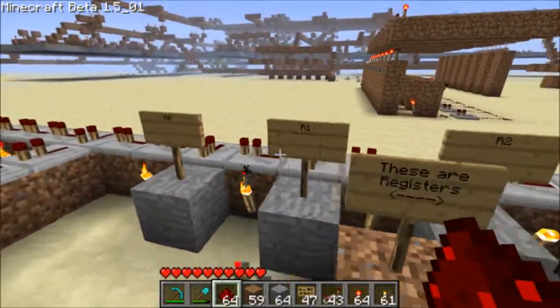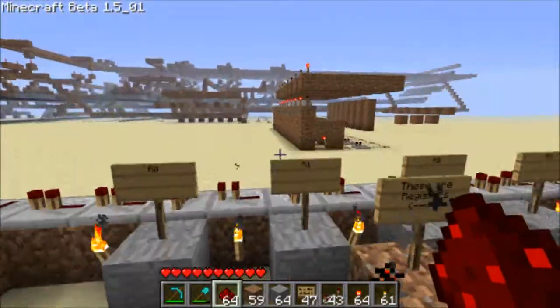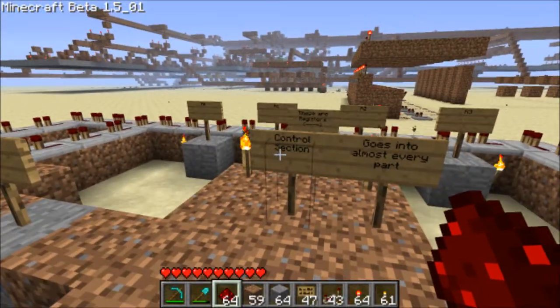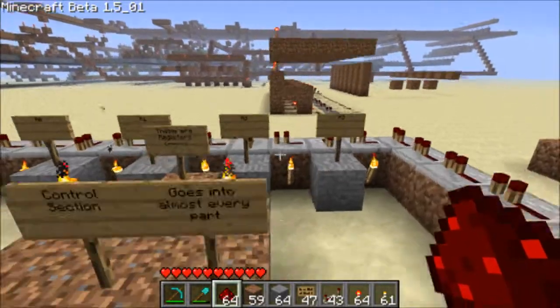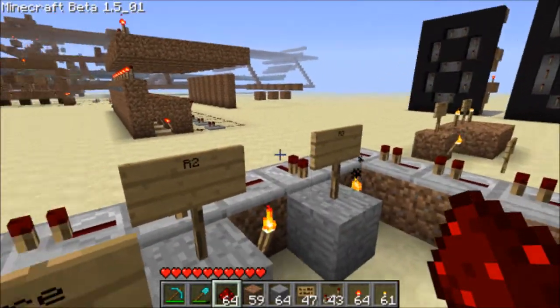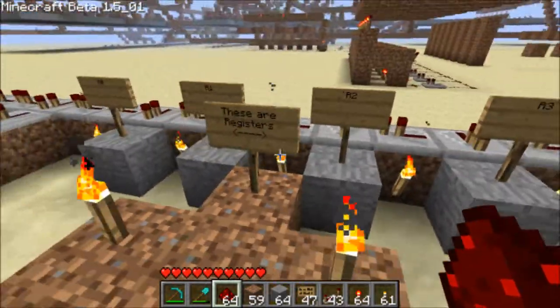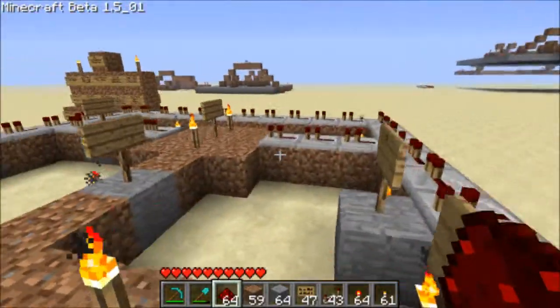These are registers. I'm just going along the bus line — R0, R1, R2, R3. I think someone told me you need four registers in a CPU. In case you don't know, a register is just temporary storage that can be accessed really easily and quickly.